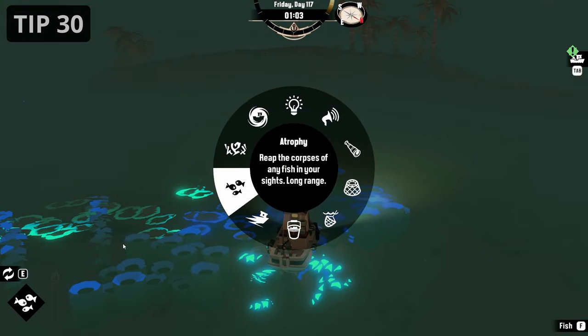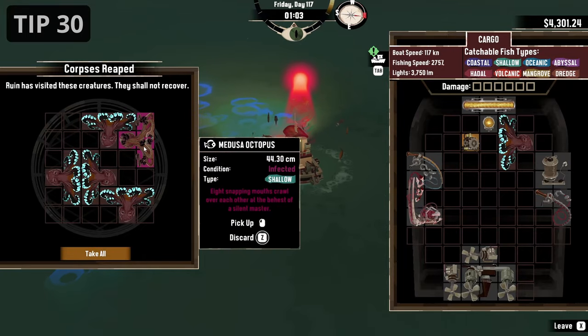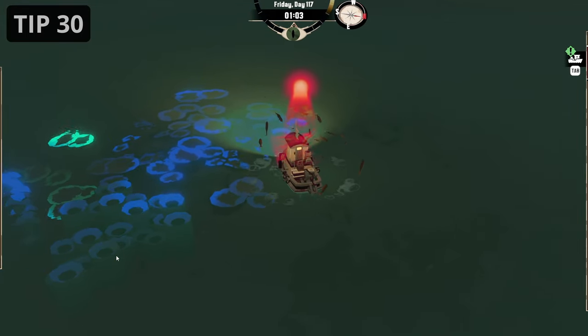When using the Atrophy ability, unlocked later in the game, you will always get a corrupted fish. You can also use a combination of bait and atrophy to get any aberrant you need. This is a simple way to complete your encyclopedia fast.